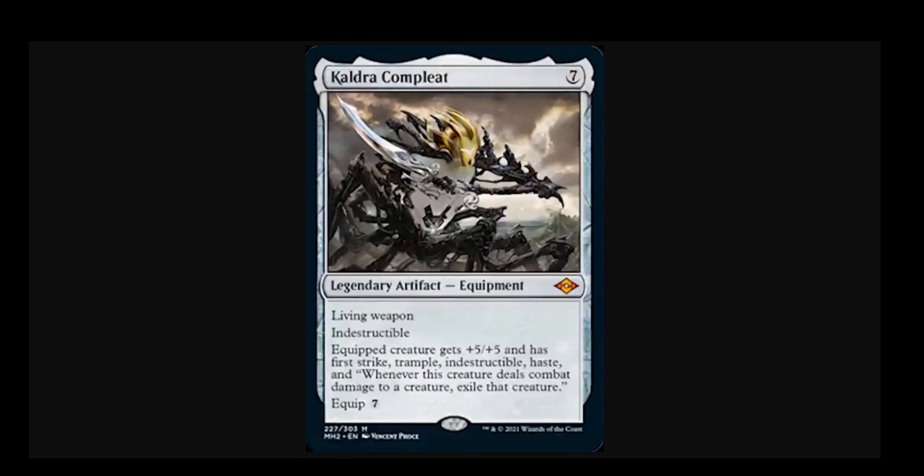I cannot find a higher res image at the time of this recording, sorry about the fuzziness. So Caldra Complete is a seven-drop legendary artifact equipment. Cut your Dark Confidants if you're planning to play this card — he just can't risk it. It is a living weapon, which means when it enters the battlefield, you create and attach a 0/0 germ token to this card. We know through Batterskull just how powerful living weapon can be. Next line of text: indestructible. No Pillage, no Abrade, no Assassin's Trophy, no Ancient Grudge — none of the above. It does have an equip cost of seven: seven to cast, seven to equip. That pushes this well beyond the realm of playability.